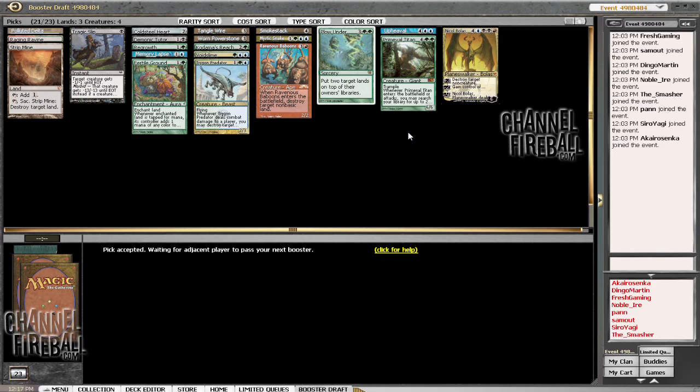Eight mana — Stone Rain! We just passed Thirst for Knowledge, but we have a bit of acceleration and a few cards that put our opponent back with Plow Under and Tanglewire. We don't really eke out an advantage unless we rip Nicol Bolas or Primeval Titan, or put ourselves in a position to reset the game with an Upheaval and leave ourselves ahead.